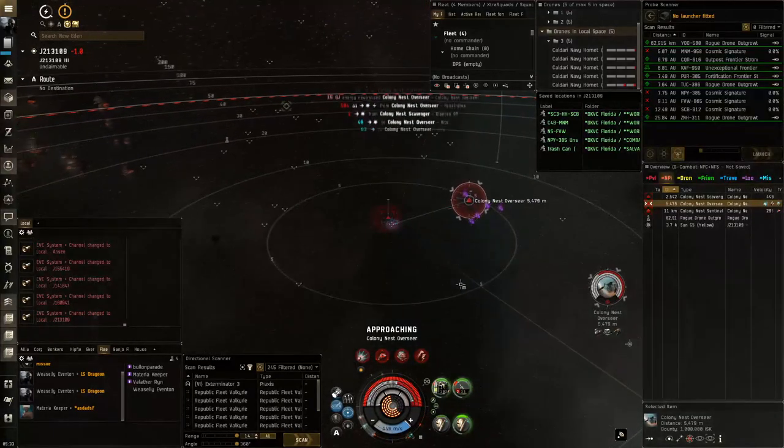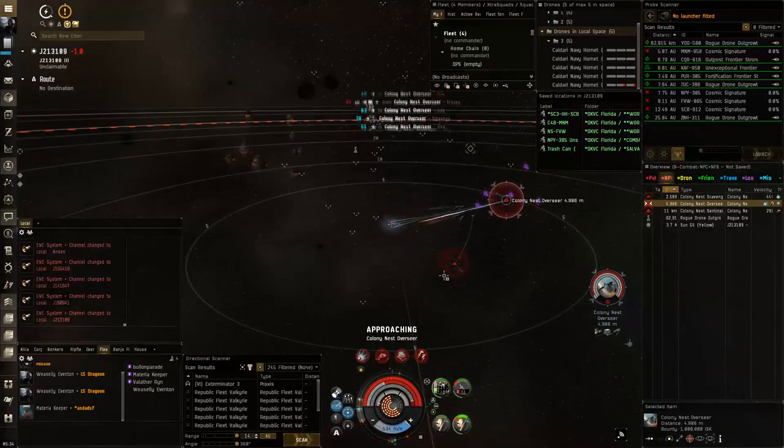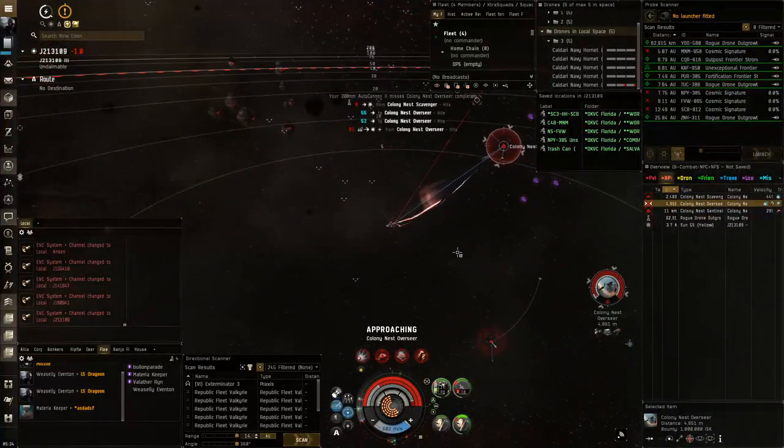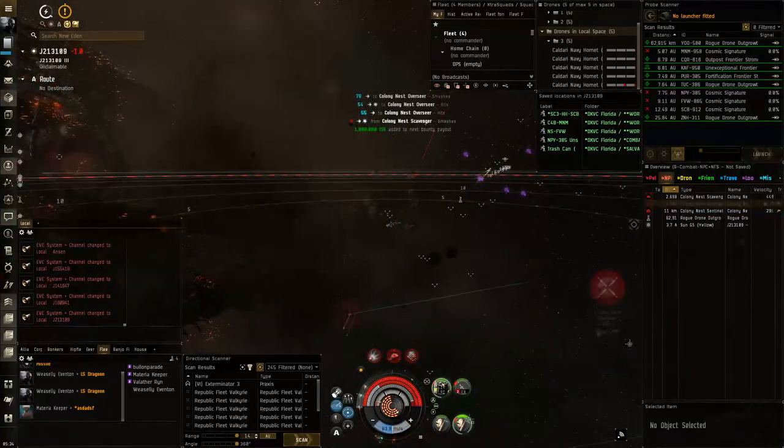I have the ship on approach with both guns on, not even overheating, using T1 ammo — these sites are going to be super easy. The only thing that might hold you back is the price point; the drones are on the expensive side. If you're able to upgrade anything on these fits you should totally do it to make it easier on yourself. The Dragoon is a great ship.